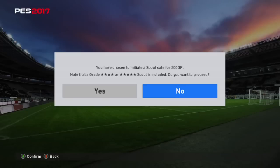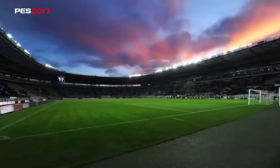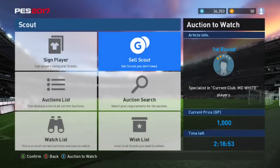So we're going to say no. Basically, no matter how good the scout is — say you get a 5-star Manchester United Scout — the bad thing is you can't put it on the auction house and get 50,000 GP or whatever. All you can do is sell it here and get 300 GP. So you can never sell a Scout on the auction house. You have to keep everything you get, and you might as well use the guy a bit, then sell him — that's better than selling the Scout for 300 GP.